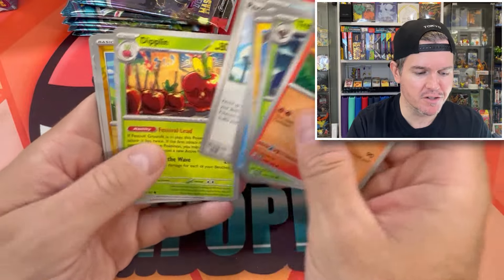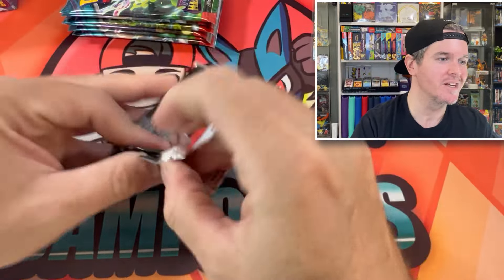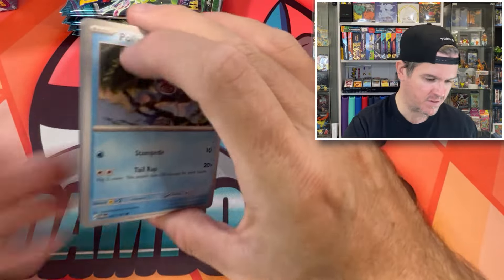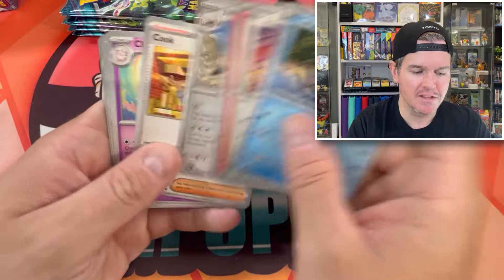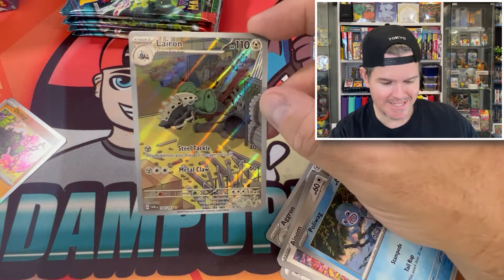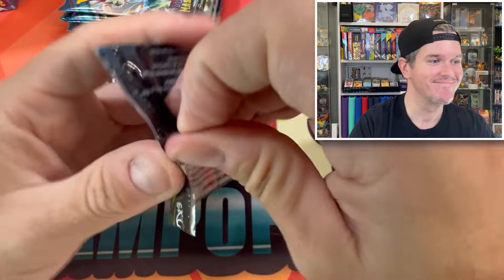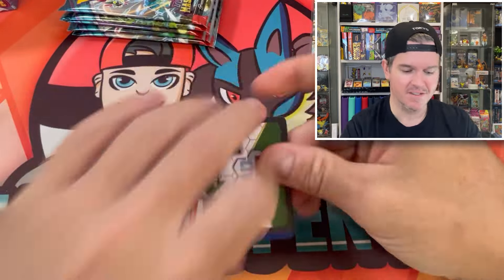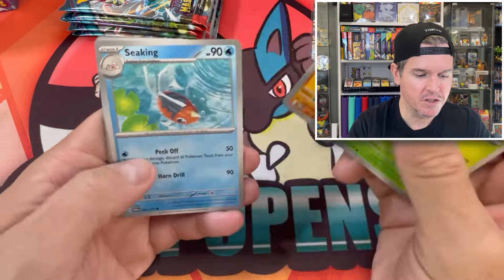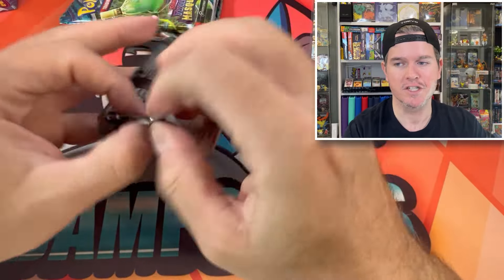I'm going to flick through a lot of these — we've got a lot to do if I want to do a booster box as well. This could be a longer video but we've got to play catch up guys. We've got Leron Illustration Rare — I think I've already got this one from my first booster box. It's a hit, we don't quit. Allumice, Aplan, Nosepass Seeking, Cramorant, Kirin, Sunflora, Pinsa, Swirlix. There is a lovely Pinsa Illustration Rare in this set too.